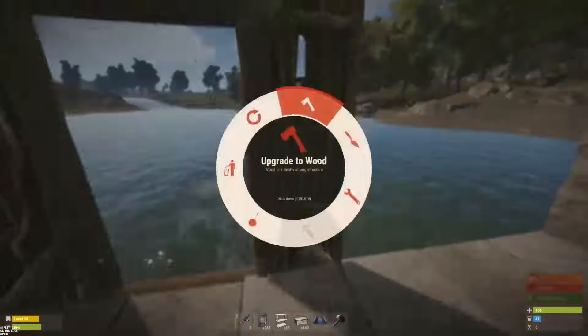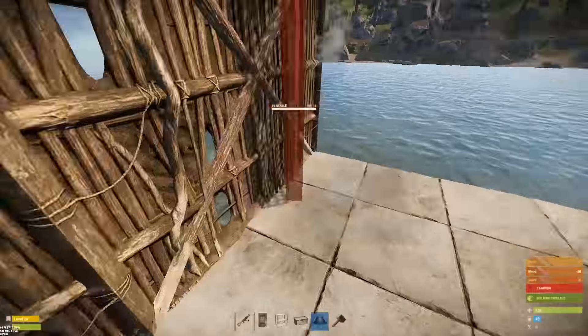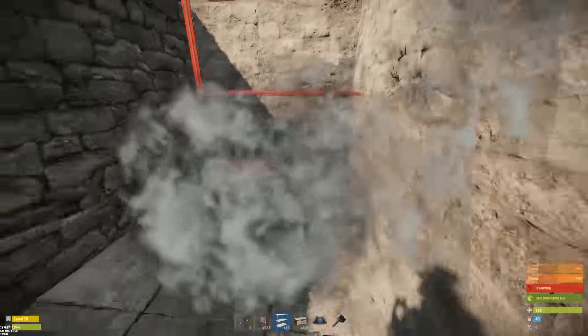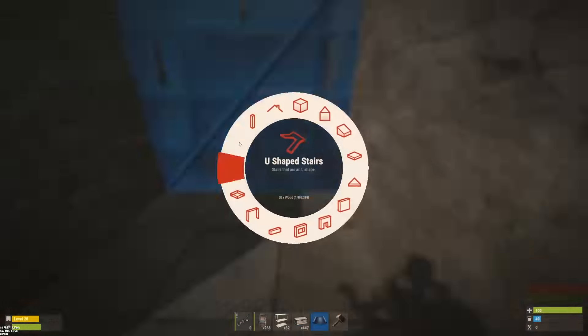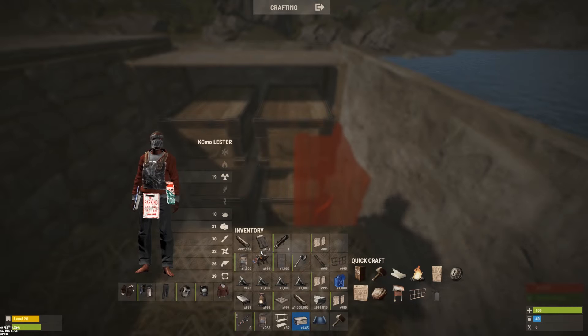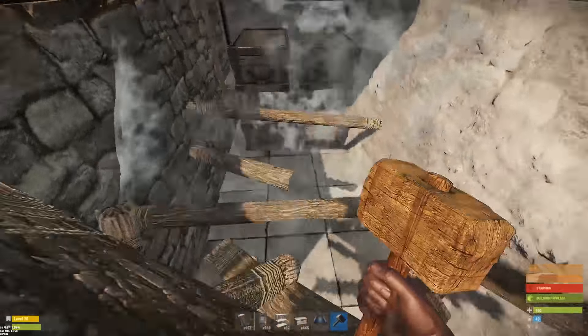Door goes here. And here's for one of the low value loot rooms. Now for the tricky sleeping bags — there we go.